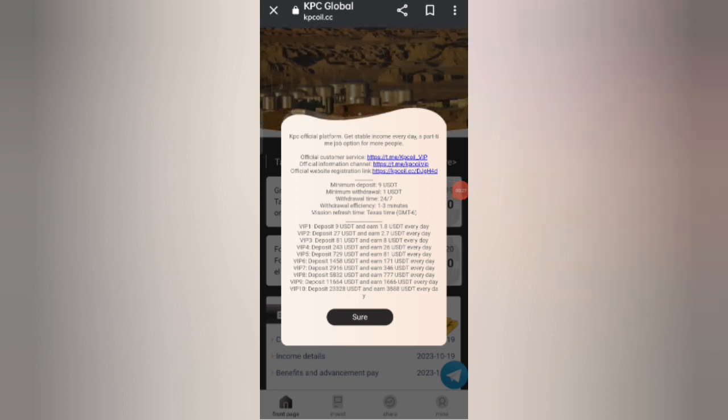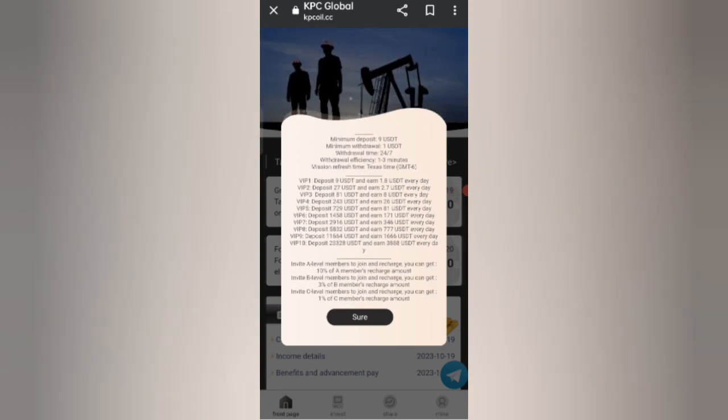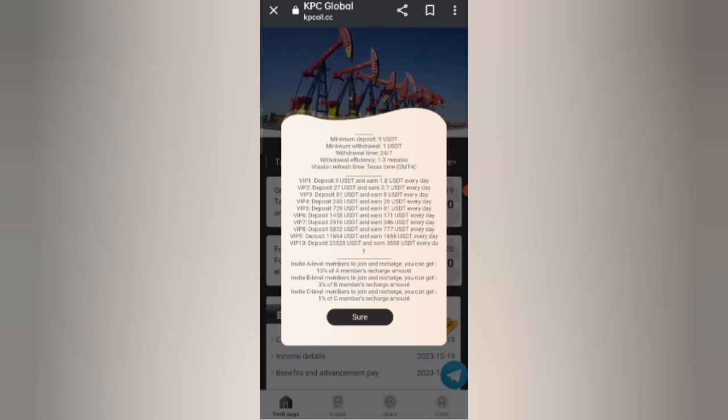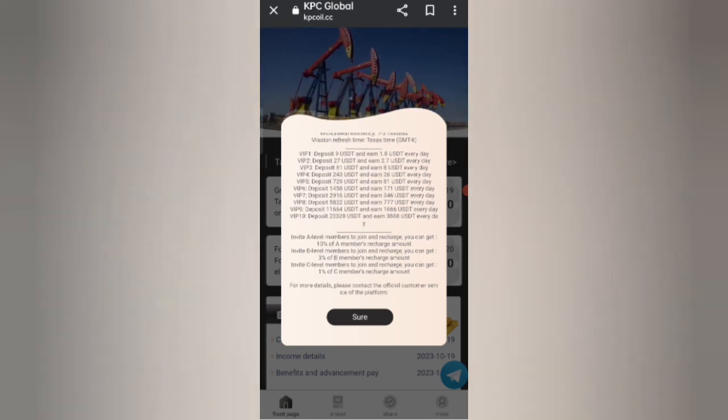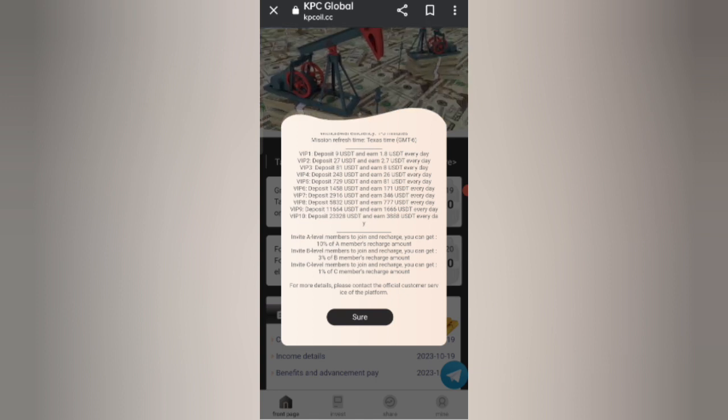After signing up your account you will see this interface. On this page you can see the latest announcements of the website. If you reach 9 USD you can do a daily withdrawal of 1.8 USD — that means a 25% daily commission, so you can recover your money within four days.